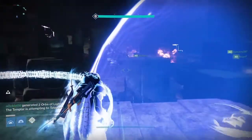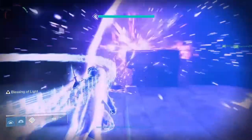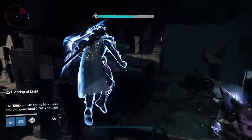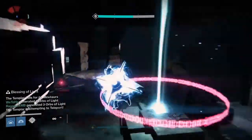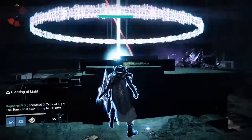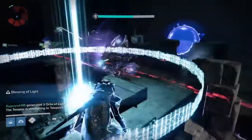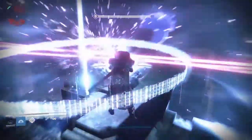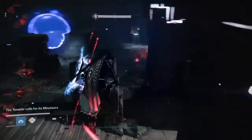Set up a blessing of light bubble. If you are the relic runner, you're going to want to save your shield for the other side. If you have multiple titans, you can set up bubbles on both ends, which would be great, but typically that isn't the case — you're lucky to have one bubble. That one bubble is very important because you need the shield for this side.